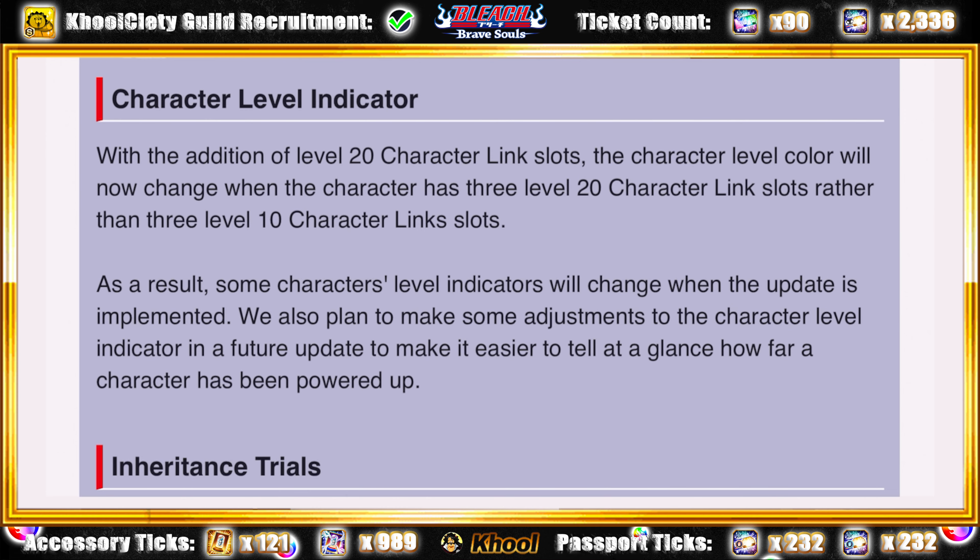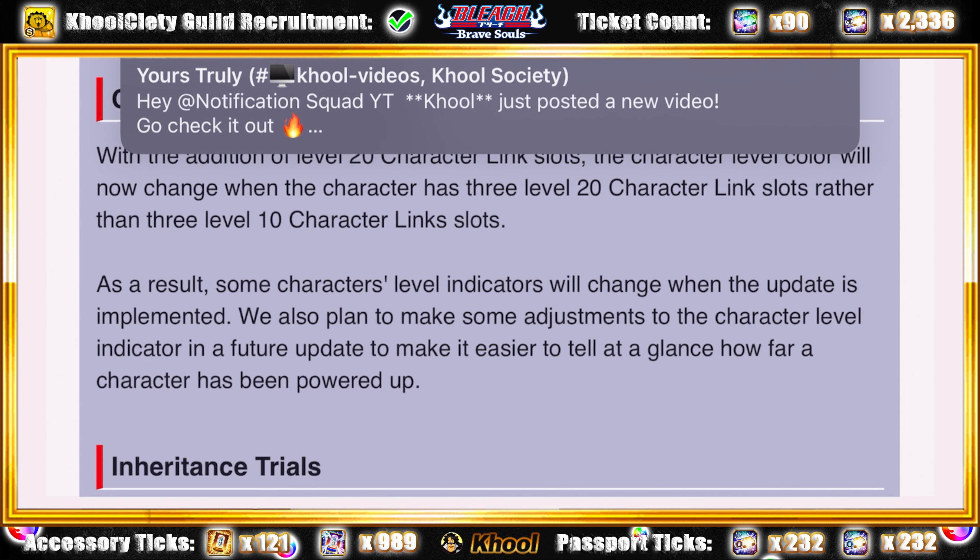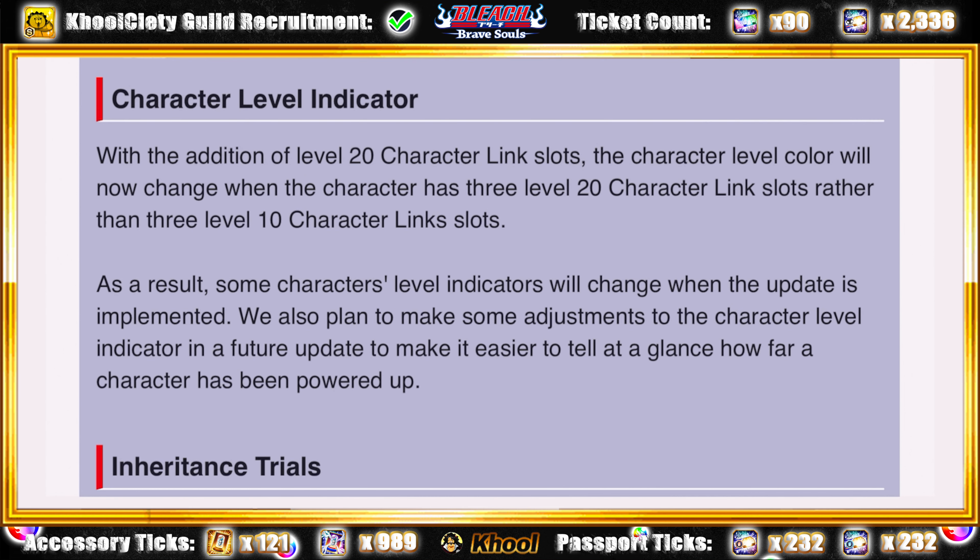They plan to make some adjustments to the character level indicators in a future update to make it easier to tell at a glance how far a character has been powered up. Essentially, K-Lab will introduce a separate color for 10/10/10 and maybe another one for 15/15/15 — I'm not too sure about 15/15/15, but I do see one coming for 10/10/10 because a lot of people have been bummed about it.